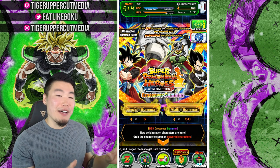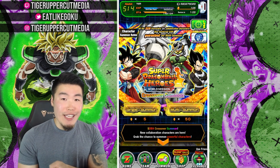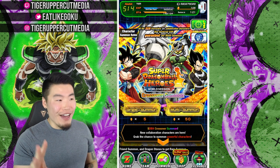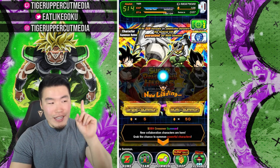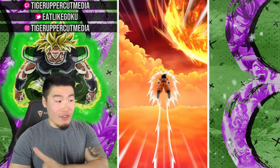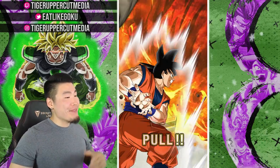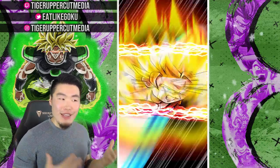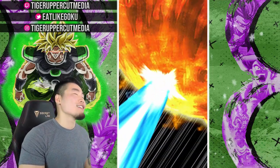The goal, remember, is Supreme Kai of Time, Seelus, or Super Saiyan 3 Gohan. But if we don't get those guys, I'm still going to stop because three multis is enough on this banner. We've got Darkness Toa so far, which I'm extremely happy about, and I also really wanted that Vegeta. We got the same combination as last time — pulling down, Super Saiyan. Can we get Super Saiyan God? Give me three Heroes units in one more!